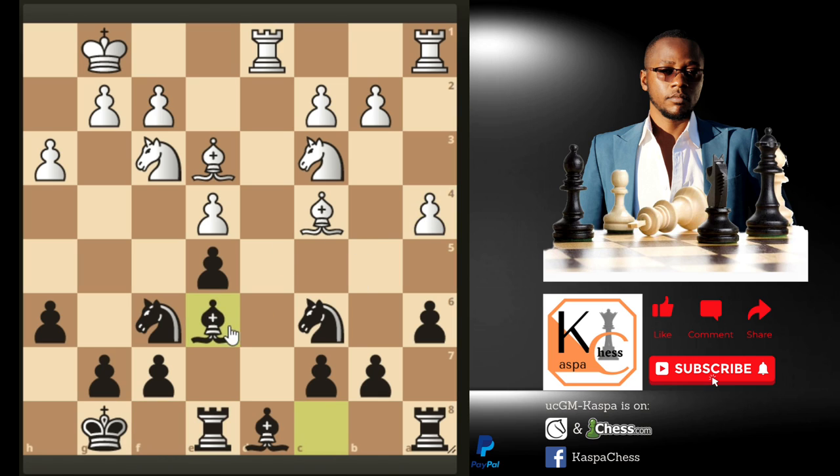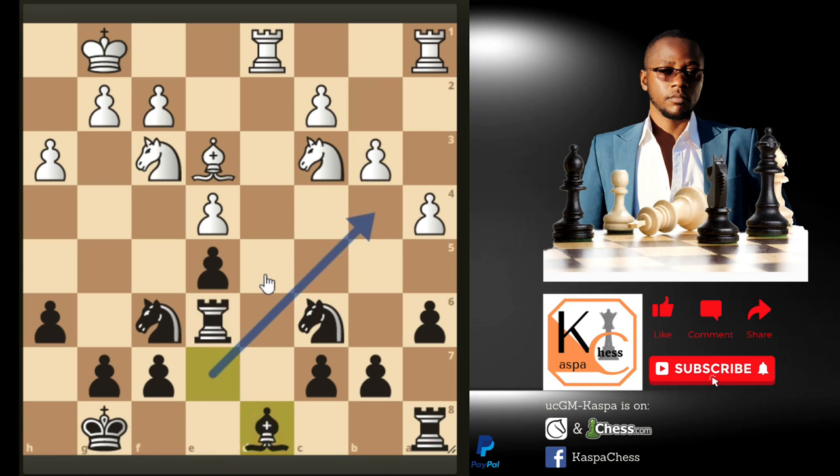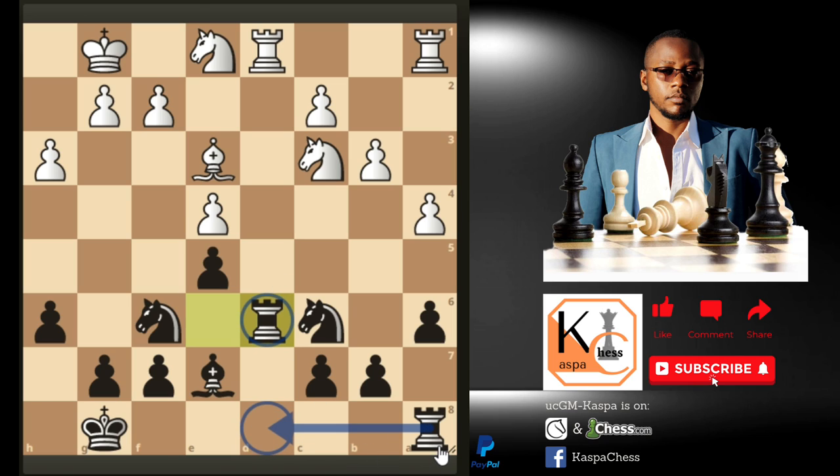Rook fd1 may be played by White — I recommend rook e8. Pawn to f4 is playable; bishop e6 aims to exchange bishops. After bishop takes on e6, take with your rook. If b3 is played, develop your bishop to e7 intending bishop b4 next. After knight e1, you have many good options but the most solid is to start exchanging pieces. You can go rook d6 intending to put your other rook on d8 — after rook takes on d6, c takes d6, put your rook behind the d-pawn. Play like this and you will thank me later.